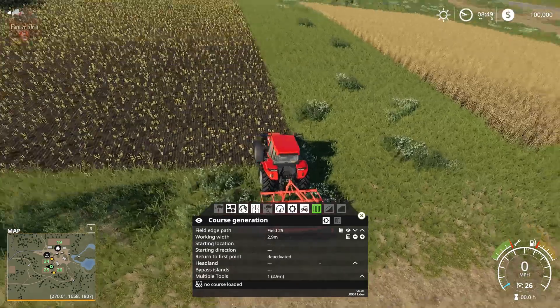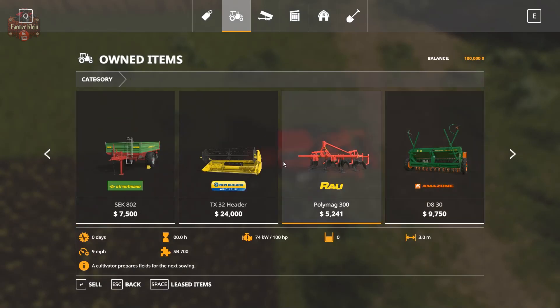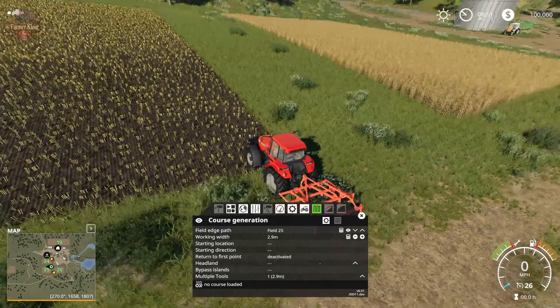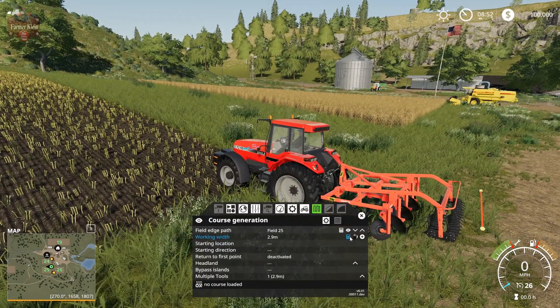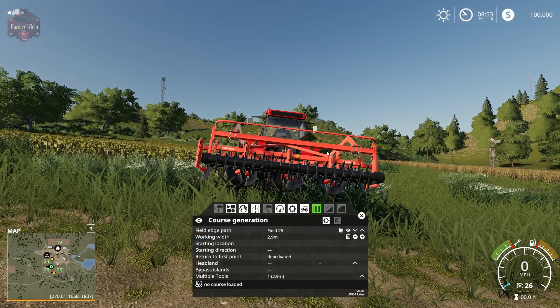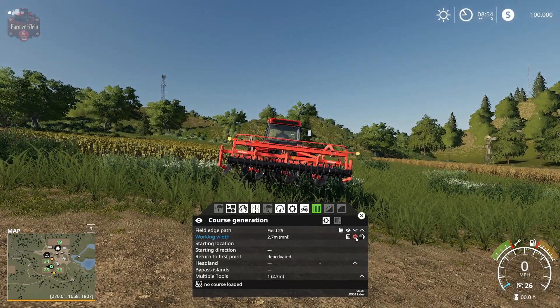Now we're dealing with the working width of the implement. Let's check the shop — our implement has a working width of three meters. Course Play has identified 2.9 meters, which is fine; a little overlap is good. We can click the Calculate button and it will auto-calculate the working width. If we'd like it to be exactly three meters, we can change it left or right — wider or narrower — with the plus and minus keys. This is useful if auto-detect isn't working correctly.